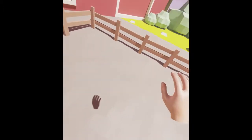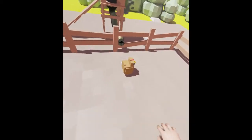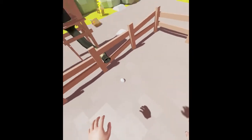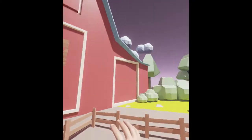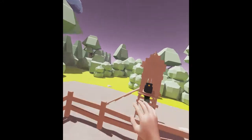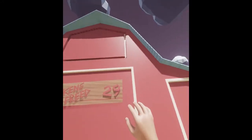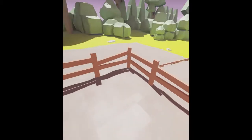Looks like a pretty good workout. Looks like you're pretty much leaning downwards the entire time. Not sure how long this goes on — let's see, is there a timer? Not seeing one. It shows me the number of chickens that I've freed, so I'm keeping track of that.